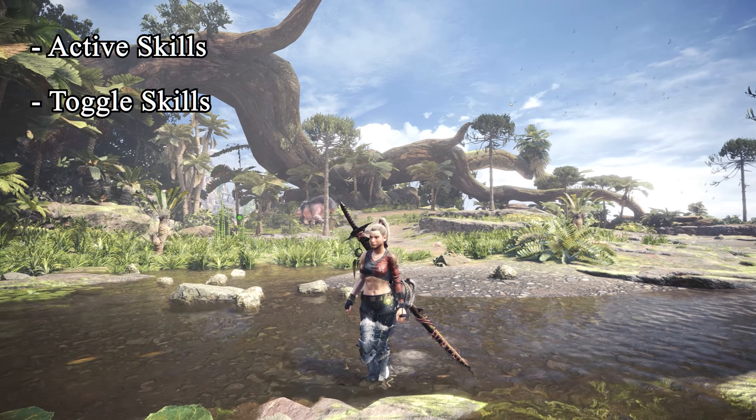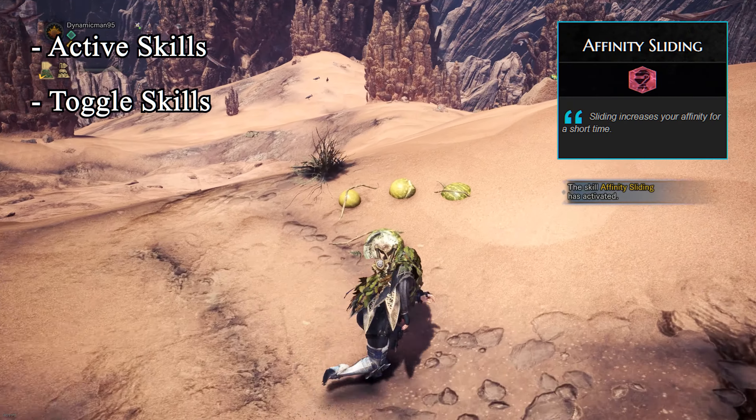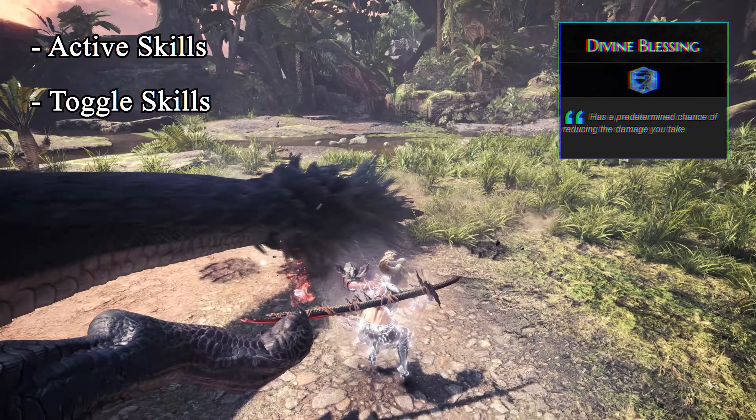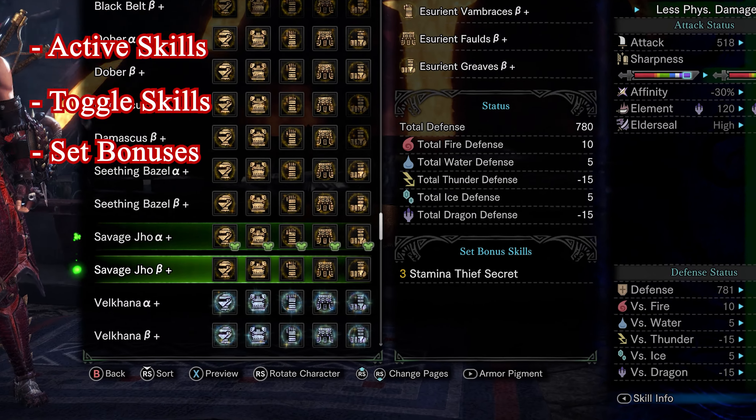The second type are toggle skills. These require only one point in order to activate, but more skill levels can be slotted to make them have stronger effects. An example of a toggle skill is something like Affinity Sliding or Divine Blessing.